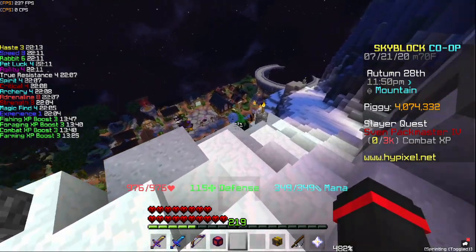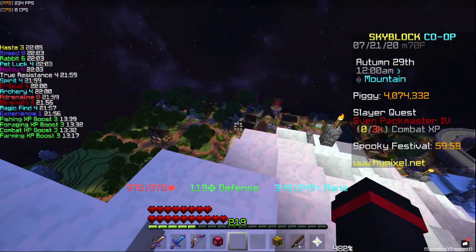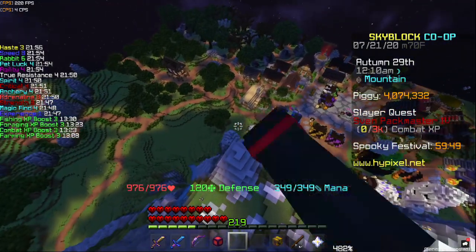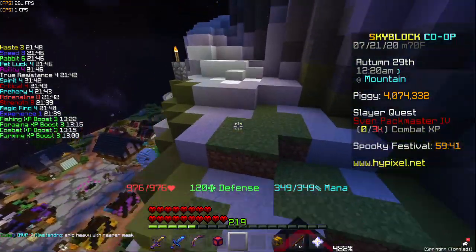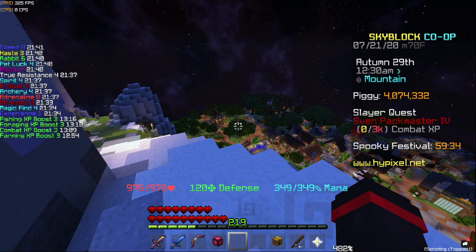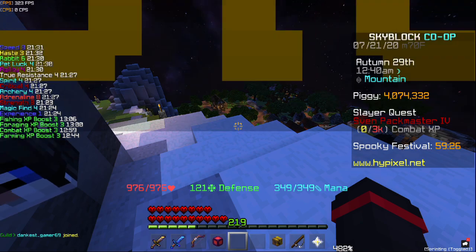Starting off with the small fisherman group, the stuff that you use in this section doesn't matter as much because you're probably going to be replacing it soon. But I'd recommend using something like a winter rod — it gives a little bit of fishing speed and a little bit of sea creature chance, and it's all around a pretty good rod to start out with. You can pretty much use any fishing rod at this stage because you're just trying to get some fishing XP. Also at this stage, you should probably use either spiked bait or fish bait. The spiked bait will help you get a dolphin faster, and a dolphin is a very good fishing pet. The fish bait will help you just level up faster. The rod doesn't matter as much, but I'd recommend the winter rod.